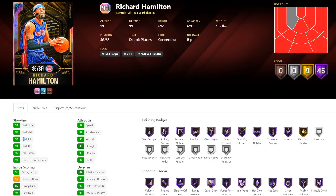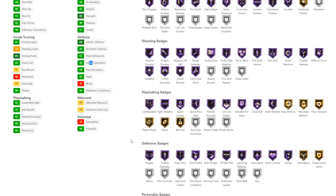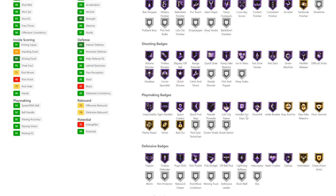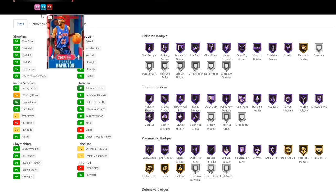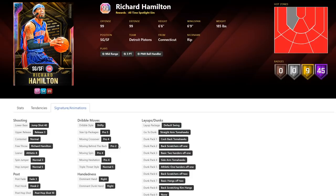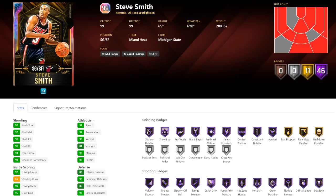Rip Hamilton — 98 3-ball, 85 dunk, great speed and acceleration, fantastic lateral quickness, great perimeter defense and steal. He's got pretty much all the perimeter defensive badges at Hall of Fame. He's got high work ethic and friendly personality badges. Hall of Fame quick first step, handles for days, downhill, and basically every shooting badge you need. 6'6" with 6'9" wingspan. He's got jump shot 40, which is the same as Nick Batum slash George Gervin. I think Steve Smith, being an inch taller with a bigger wingspan, will be a little bit better than Rip Hamilton.